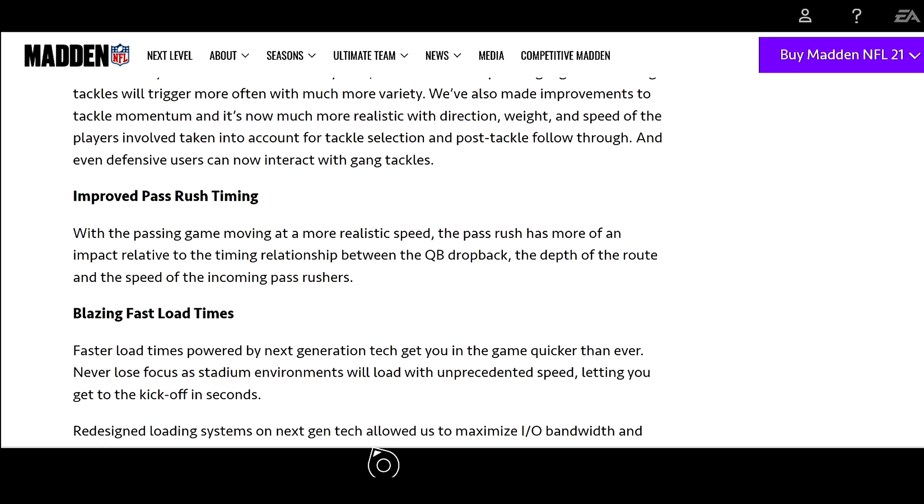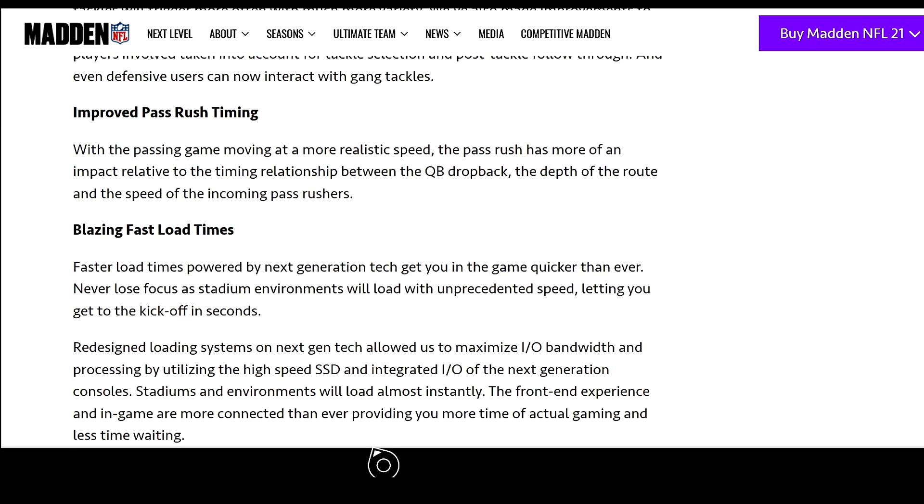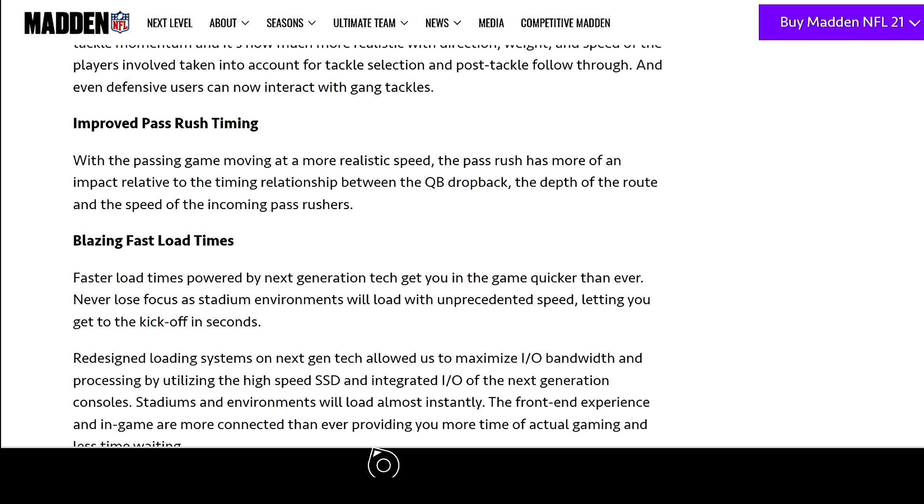Gang tackles will trigger more often with much more variety. Tackle momentum is now much more realistic, taking into account direction, weight, and speed — and defensive users can now interact with gang tackles. For the pass rush, with the passing game moving at a more realistic speed, the pass rush has more impact relative to the timing relationship between the QB's drop back, the depth of the route, and the speed of the incoming pass rusher. With proper pass protection you should be able to throw deeper routes, but you'll need to get your pass protection down.